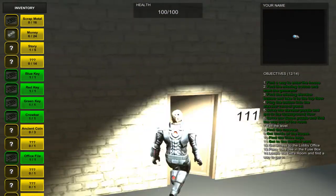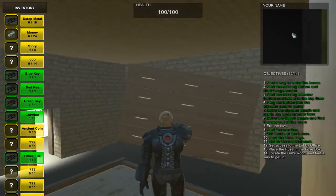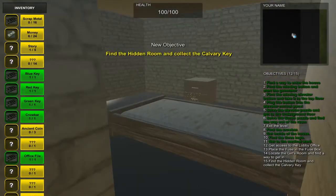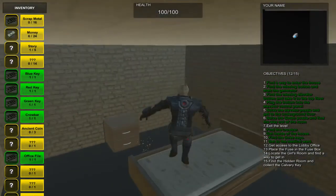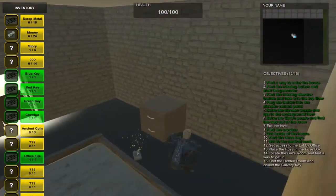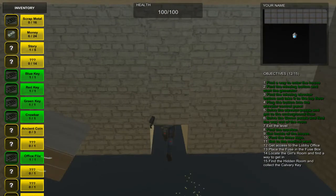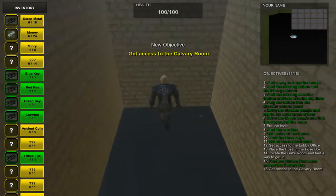Right next to this room, you can open this door. Come right here and use the grapnel to move the dresser. Crouch right here, and then you have to find the hidden room in this room to get the Calvary King. Just move this object with the grapnel, crouch again, and then you find the Calvary King.